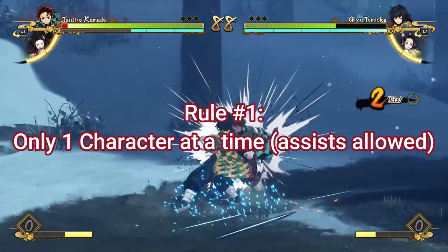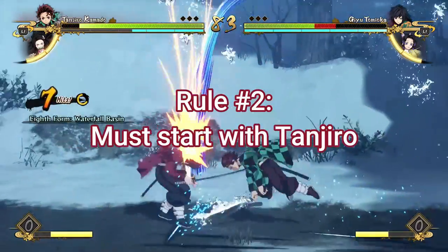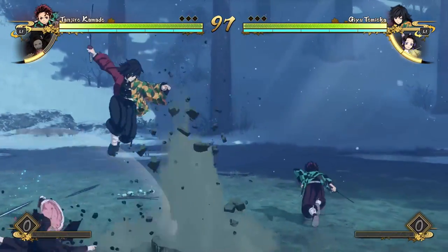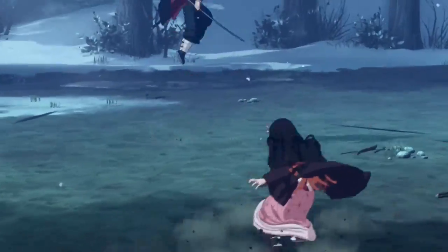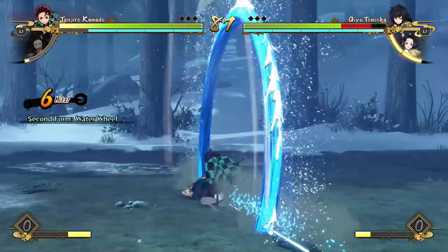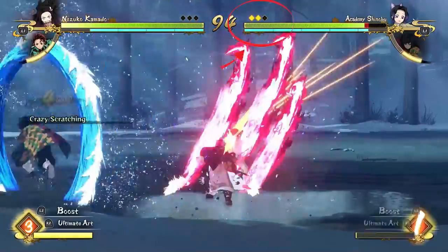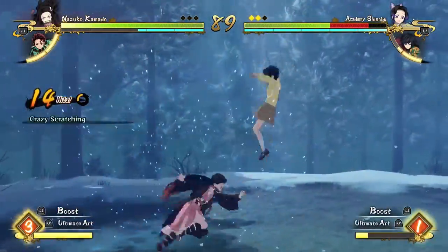Rule number one is that you're only allowed to play as one character at a time. Rule number two is that you have to start with Tanjiro — the very first Tanjiro is the character you have to start with. So back to rule one: let's say you have Tanjiro and Nezuko on your team. You're allowed to assist with Nezuko, but you can't switch into her. Rule number three is that all characters only have two lives. These lives are counted by rounds, not individual matches, but actual rounds within the matches. These are permanent lives — it's not two lives per match, it's two lives across the board.